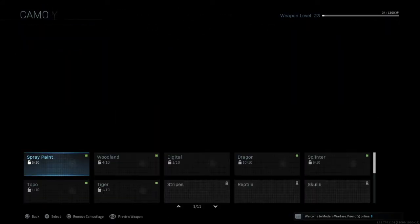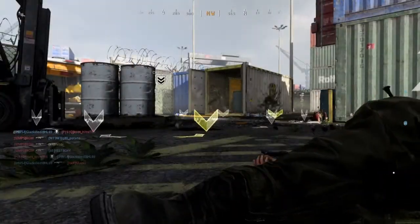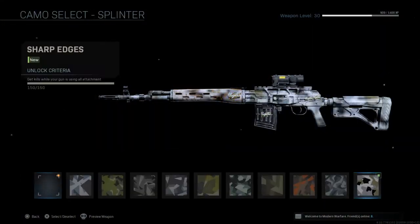In the first few games, I unlocked the Dragon — the Valiage. And later I also got the Sharp Edges, which is the all-attachment kills.